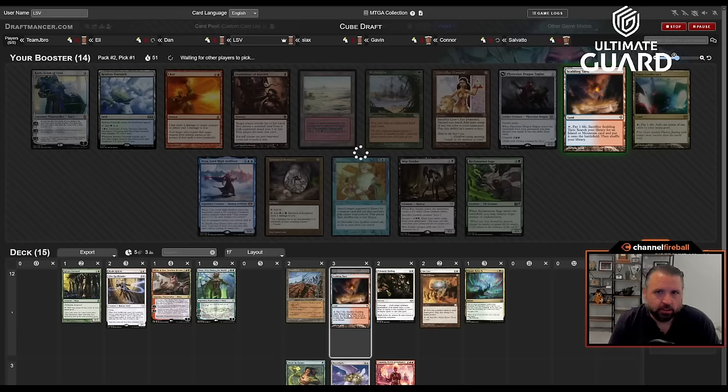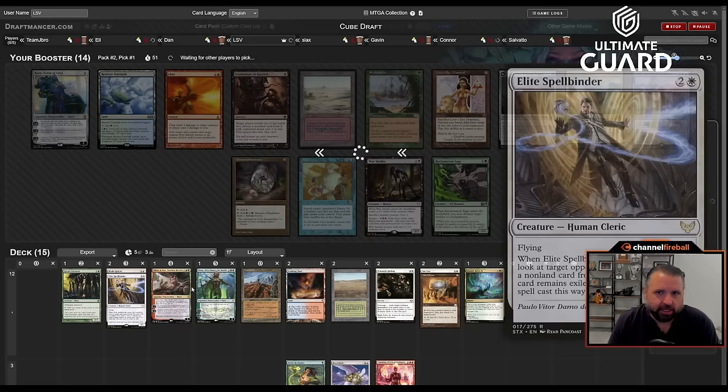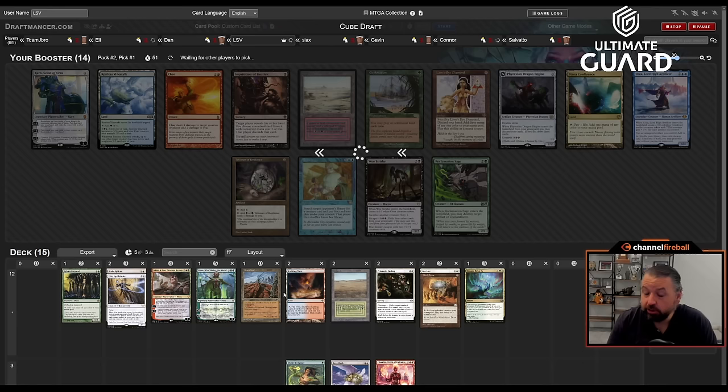Dan doesn't expect me to play these white cards that often, and they all came back really late — I didn't take any of them the first time. There are three white cards in the pack, which might make it look like I'm not drafting white. I don't like passing Urza, Lion's Eye Diamond, or Bribery. Bribery is actually really bad against me because all my good cards are planeswalkers. Will Exploration come back? It's possible but I don't think super likely.